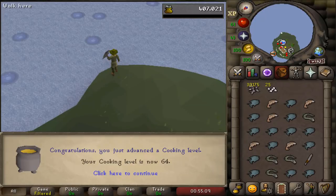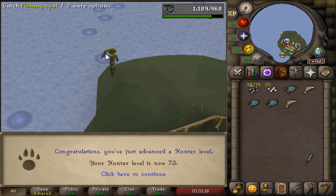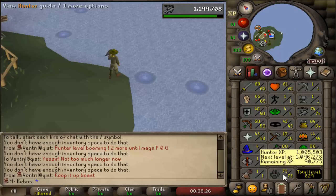A quite random and rare cooking level coming in. Considering I get like 2 to 3k XP per hour, these things are quite uncommon. Not very long after that cooking level, there is yet another hunter level — 73 right on the numeral. Just two more hunter levels to go. Just now realized that I recently surpassed 1 million total hunter XP, so technically 1/13th of the way to 99.